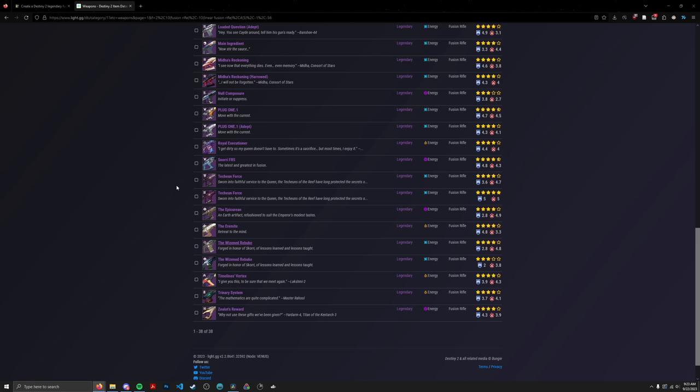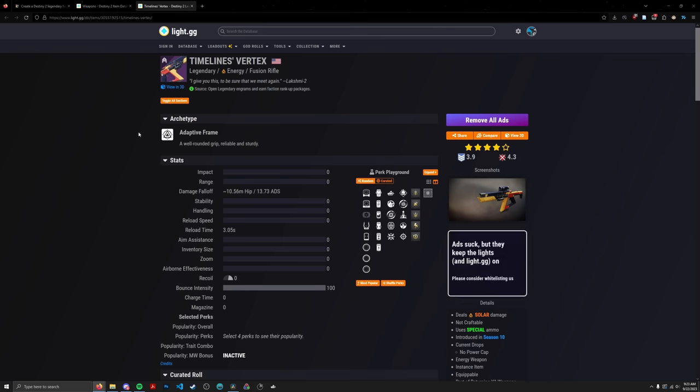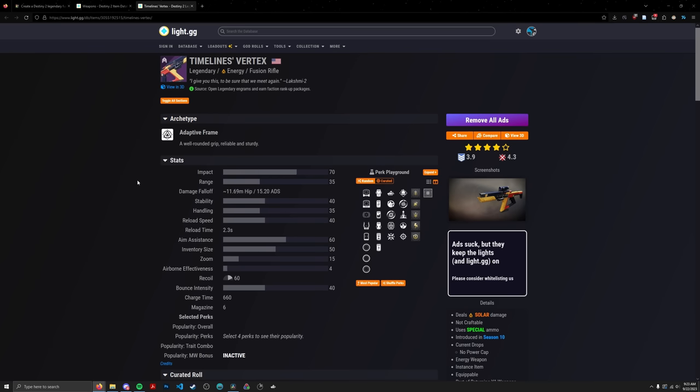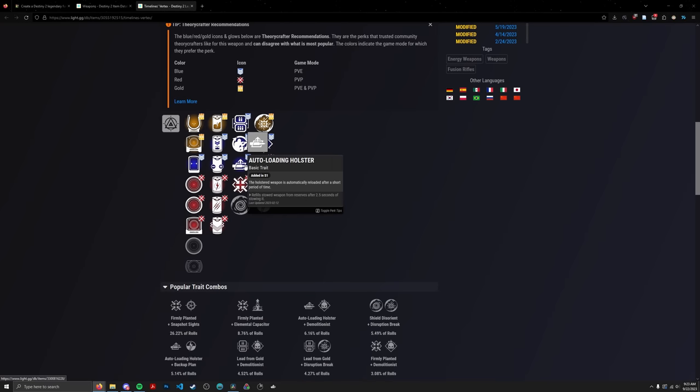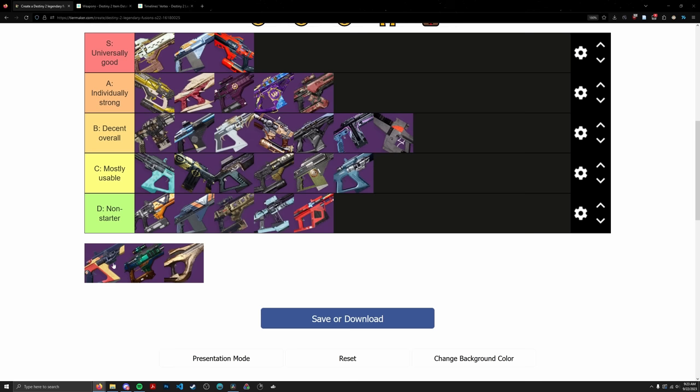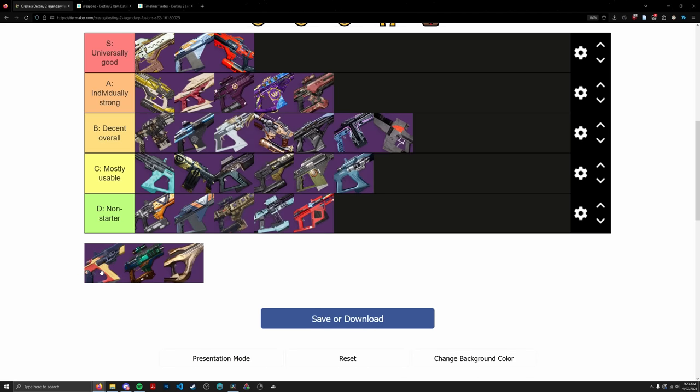Timeline's Vertex is an Adaptive Solar Fusion Rifle with an absolutely solid first column — Lead, Field Prep, Auto Loading. But then it has no damage perk, only Demo in the right column. If you're using this for PvE damage, that's just not going to cut it. Going in C tier, right next to Snorri.